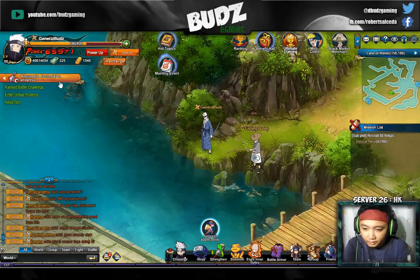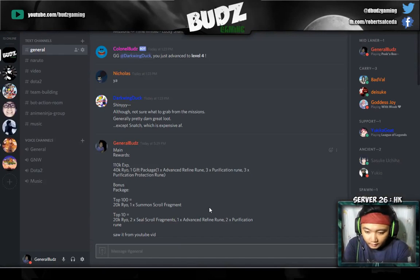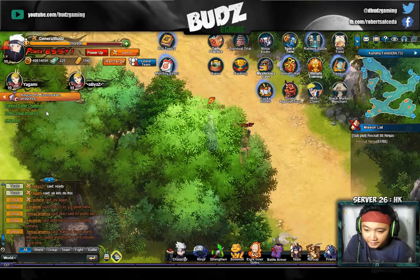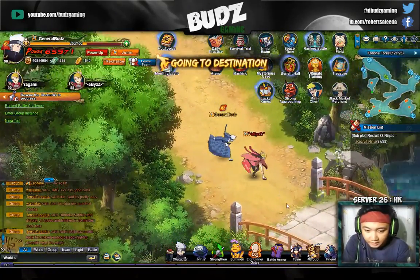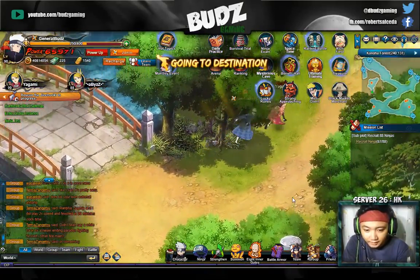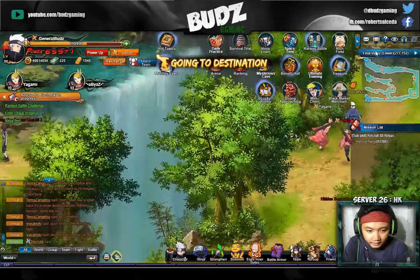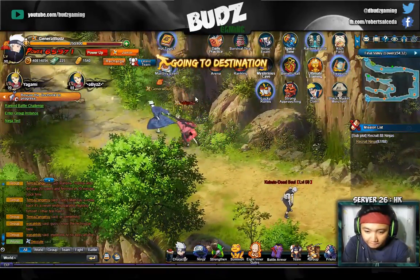Now let's talk about the new feature to the game — this is the Rescue the Jinchuriki. I saw a video earlier and it shows these are the rewards you can get. Let's see if it's accurate. It looks like we're going to a specific place — I think this is on the Final Valley, the northern section.